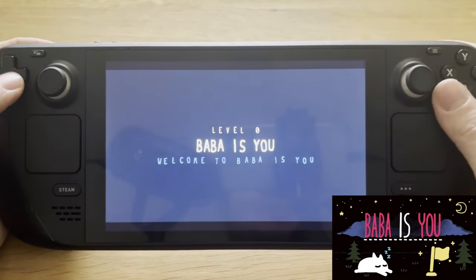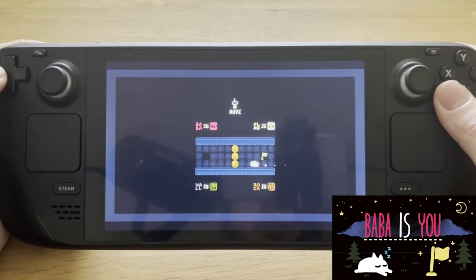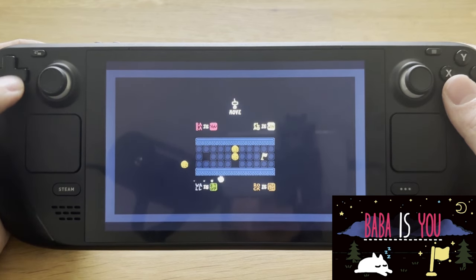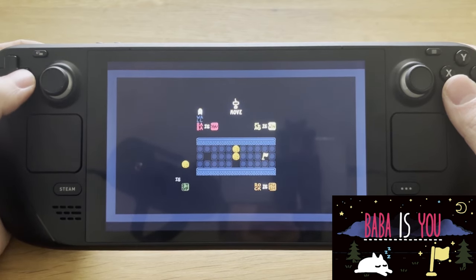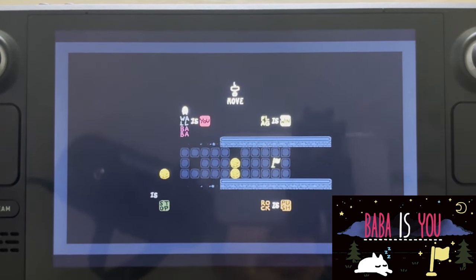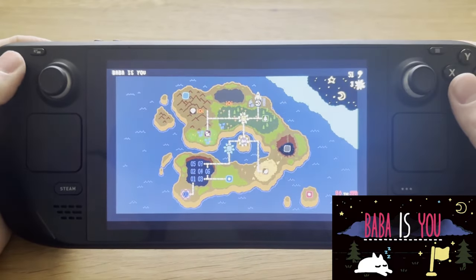Let me go back into the same level and show you the fun of this game. 'Wall Is Stop' — that gives the wall the stop property, so even though I'm pressing down I can't go through it. 'Rock Is Push' — these rocks have the push condition, I can move them around. Now let's have some fun: I'm going to do 'Wall Is You.' You is my character — so what happens? My D-pad now controls the walls, and if I cross them into the flag, I win. That is the fun with this game's logical statements.